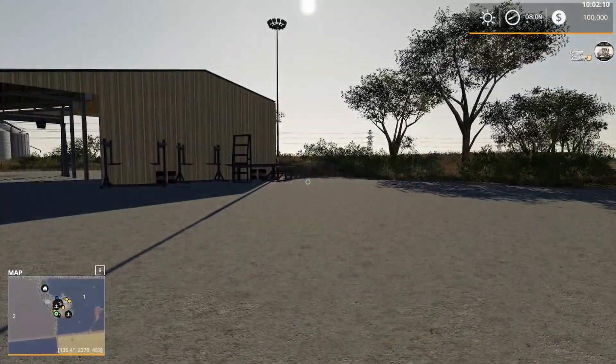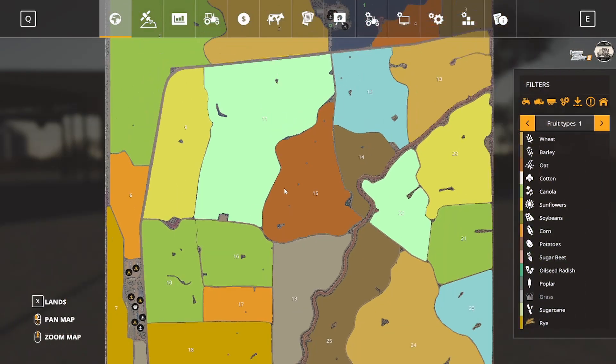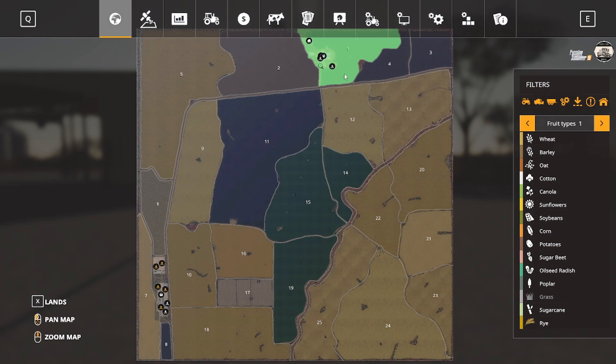Let's take a look at our map here. It's going to save for us — how nice. I do have five-minute save intervals turned on, so that will help. We're up here, our farmhouse is located here, and this is our silo, so it gives you an idea of where we're at. We start out owning only field one — I'll show you that in lands. We only own this one field, and obviously the whole farm area.